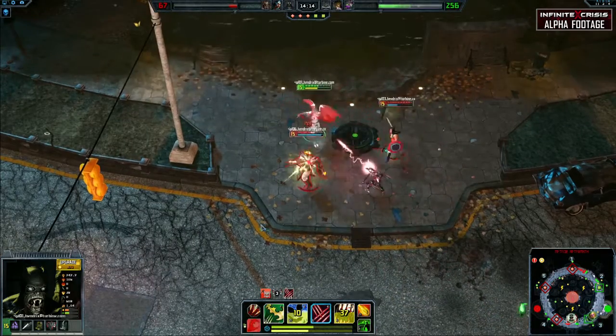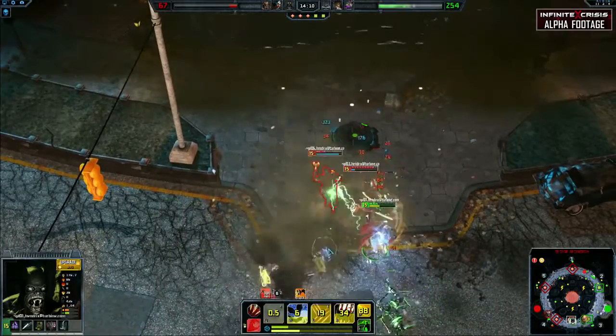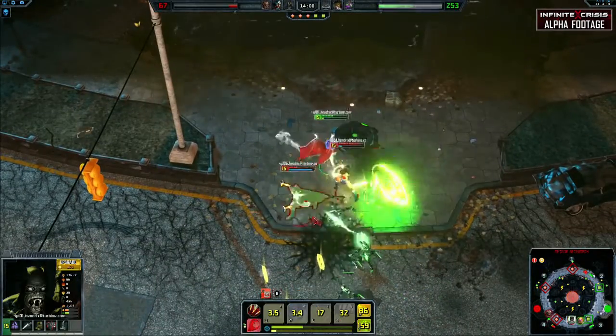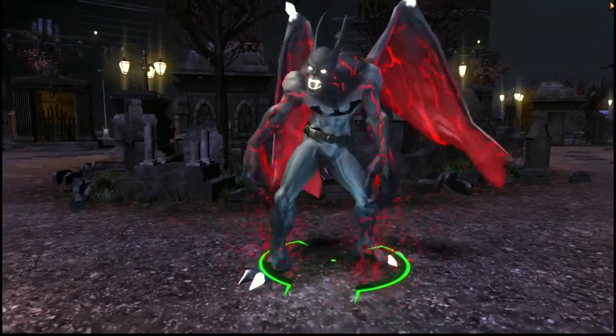Lifesteal and attack speed work well with Nightmare Batman's abilities, but make sure to prioritize defense to take advantage of your ultimate in teamfights and survive as a melee hero. Be prepared to terrorize your opponents from the shadows with Nightmare Batman.